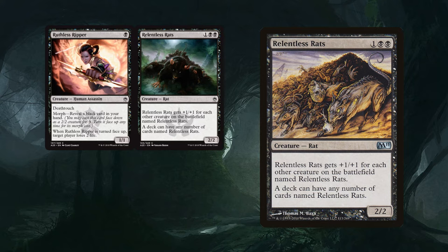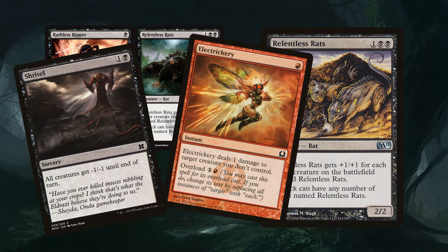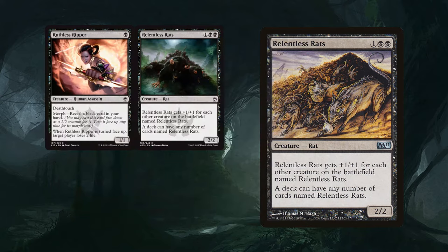That's actually kind of crazy for pauper because there are no board sweepers. We have Shrivel and Electrickery, but Relentless Rats have two toughness to start with and they only get bigger from there, so we don't have a lot of board sweepers for these. There's no Wrath of God, no Damnation, nothing like that. It actually seems a little crazy. I'm going to be picking up four Echoing Truths, just in case — you might need them.